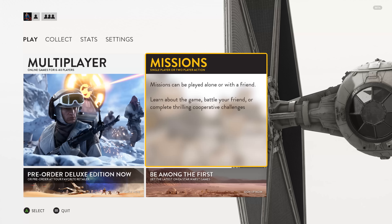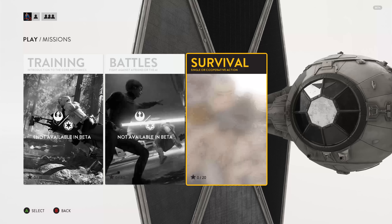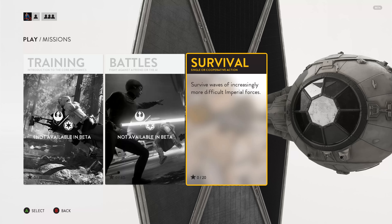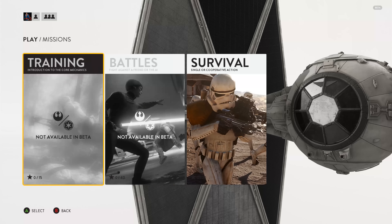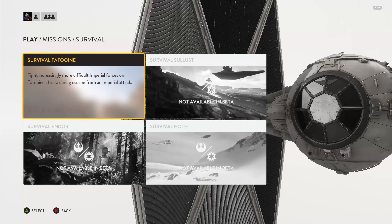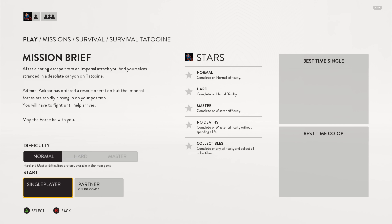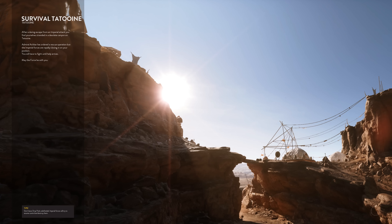You've got a couple of options: multiplayer and missions. We're going to do missions — this is the Survival on Tatooine mode, which is the only one you can actually play right now. Training and battles are not available at this point. You can choose normal or hard difficulty, and you can also do partner co-op if you choose, which is a pretty cool feature.